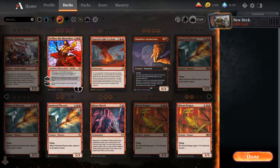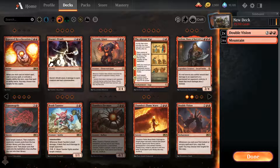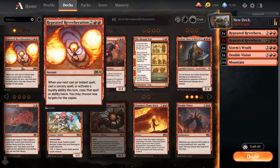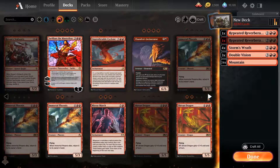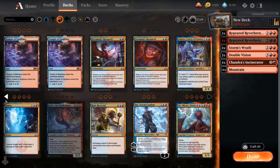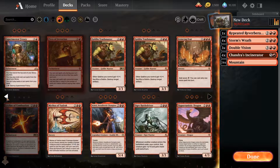What we're looking at is Double Vision, which whenever we cast our first instant or sorcery copies the spell. Let's put three Double Visions in and add Storm's Wrath. This also copies Transmogrify — we could Transmogrify something big. Chandra's Incinerator could be big if we run a lot of burn, but we do need other cards to kill creatures and some ramp, which doesn't come easy in red.